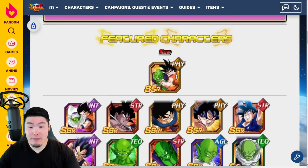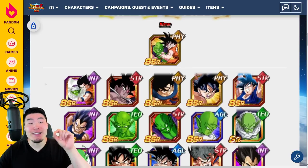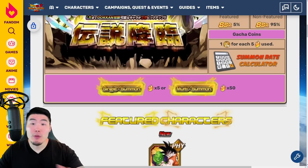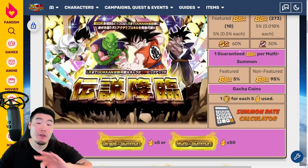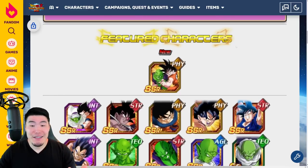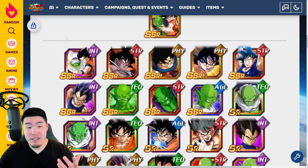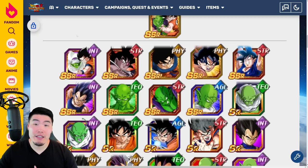We got the new Fizz LR Goku and Piccolo, but it also has the old INT LR Goku and Piccolo — which is actually not that old, maybe a year or less since they were released. And then we have the STR LR Turles as well. So three featured LRs on this banner. It is a regular rates banner, not double rates. But still, all three of them are quite good. The new Fizz Piccolo and Goku is really, really strong, the original LR Goku and Piccolo is still really good, and the Turles — great support, good damage, still a really strong unit.